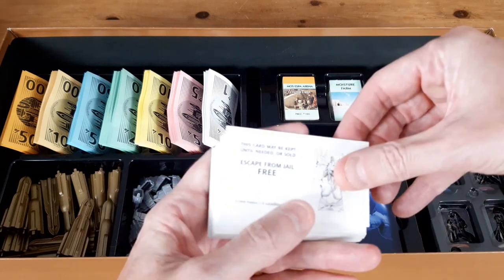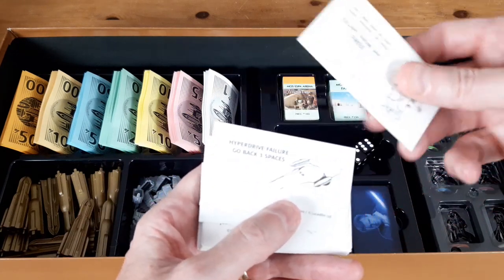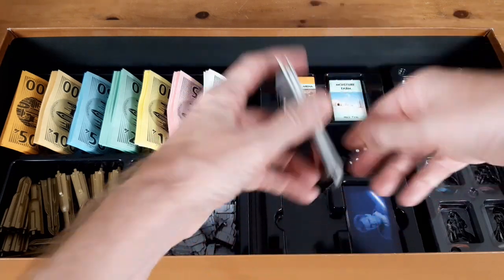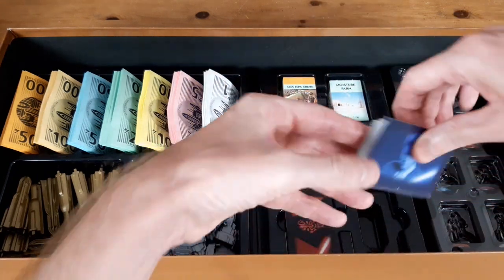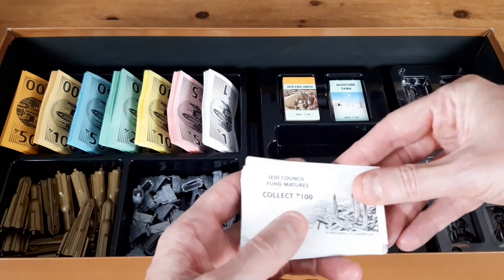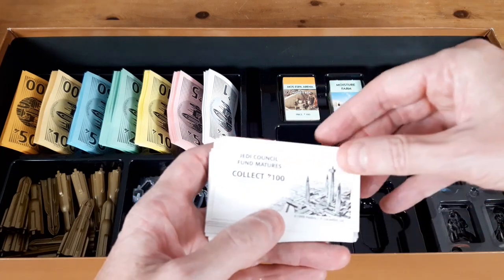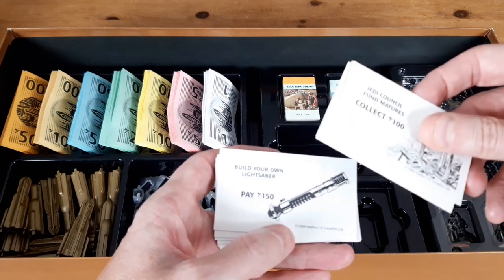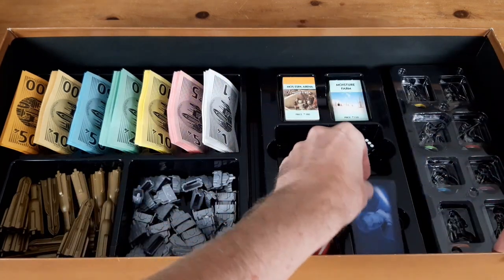Instead of Chance and Community Chest, you've got Sith and Jedi cards. These are the Sith cards — there's an escape from jail card, a 'hyperdrive failure, go back three spaces.' They act in exactly the same way as the originals. And then you've got your Jedi cards: 'Jedi Council fund matures, collect 100 credits' and 'Build your own lightsaber, pay 150 credits.' So they work in exactly the same way.